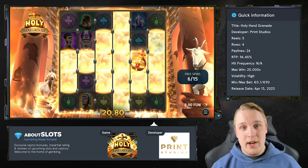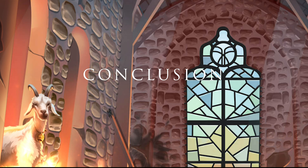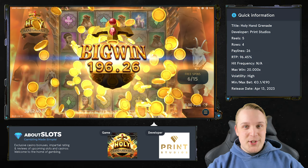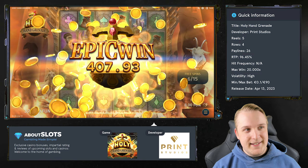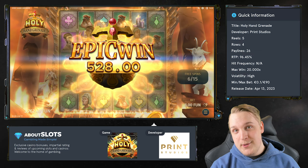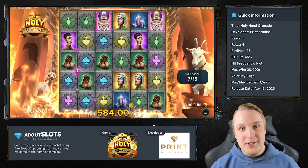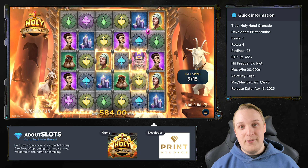You can also buy the bonus straight up at a cost of 95 times the bet. That wraps it up for what we believe will be a banger of a game. There are two ways to make a really good game: either you create an advanced product with crazy mechanics, or you take a simple route and create a straightforward game that still has insane potential without making too big of a fuss about it. Holy Hand Grenades is a prime example of the latter.